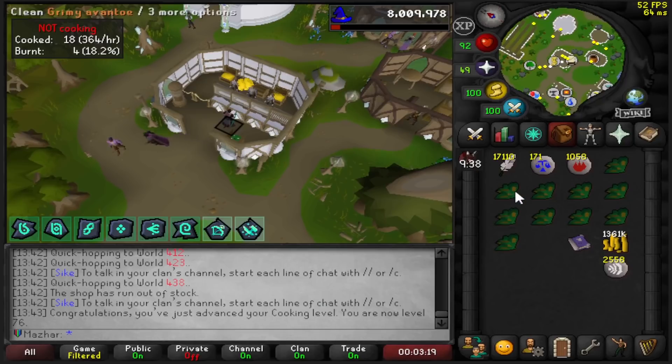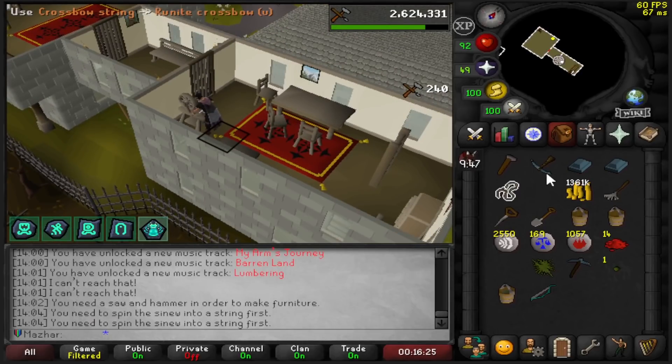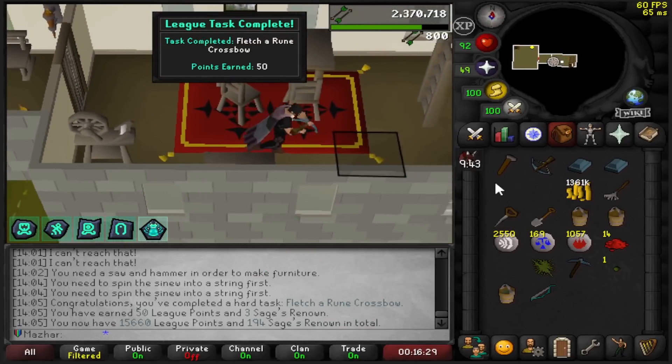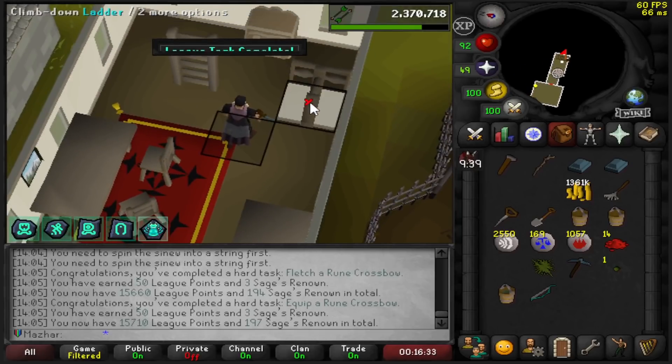I'm going to go ahead and Fletch an MSB for 50 points and then equip it for another 50 points. Apparently it's a task to clean an Avantoe — 25 points. Crossbow string — I made a Runite Crossbow unstrung with Runite limbs earlier: 50 points. Equip that for another 50 points. 15,710.